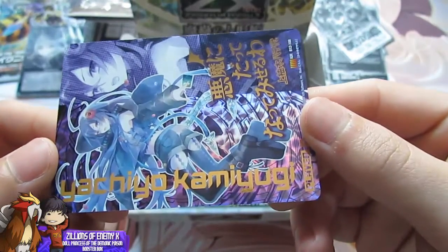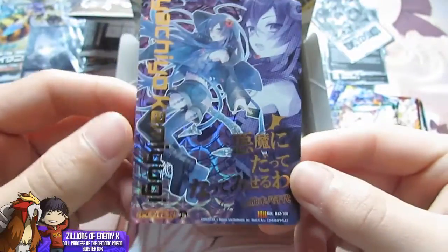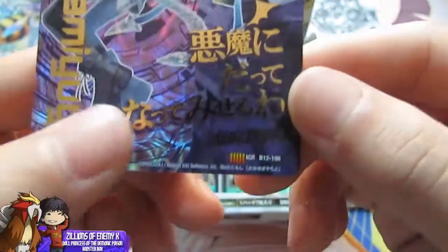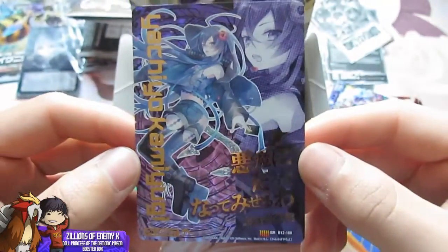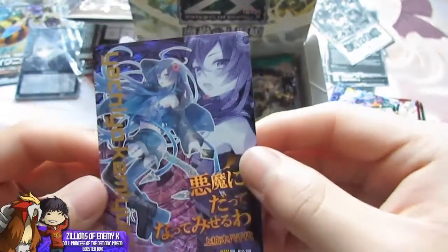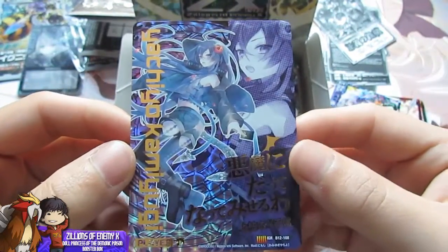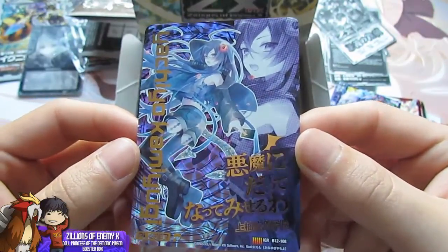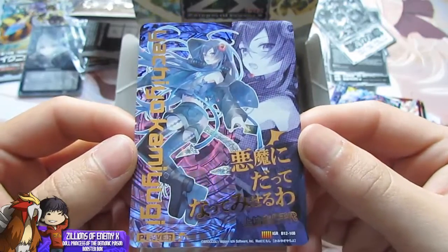Okay so it says — Yachiyo Kamiyugi. Holy crap, this must be like an ultra rare or something. It says IGR — I'm not sure what that stands for — but whoa, that's all I can say. This card looks freaking sick. I'm guessing this is like the best rarity you can pull, maybe, because holy crap, that looks so freaking cool.